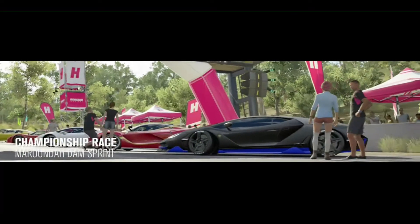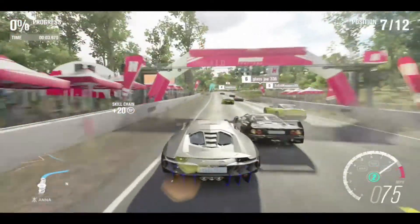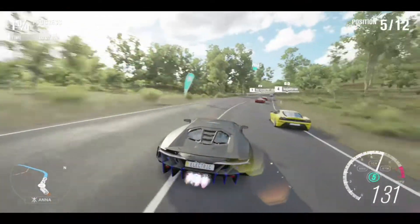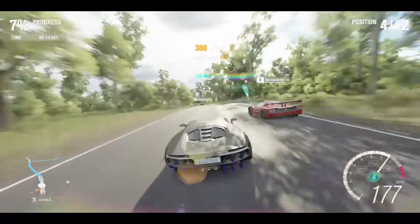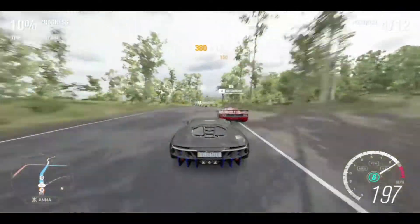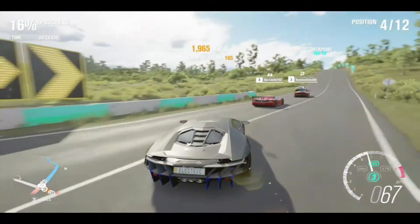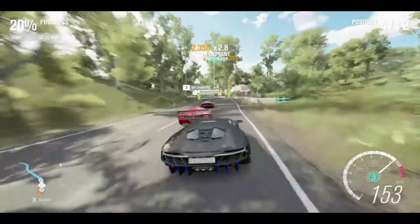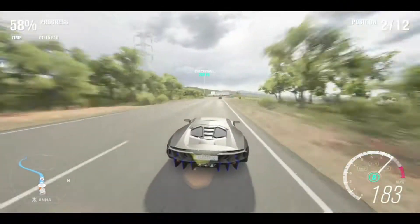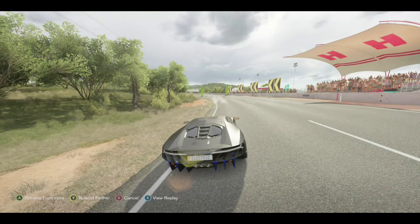Look at the Ferrari FXX K — it looks like a lot of Ferrari, just with a wing on the back basically. Get out the way, Ferrari F40 or F50 — whichever one it is. The Centenario needs to be let free on the road. The drifts in the Centenario are not very long. Oh, there's a dam over there.